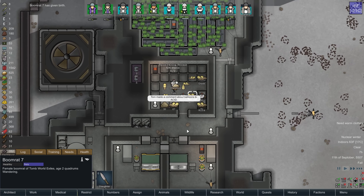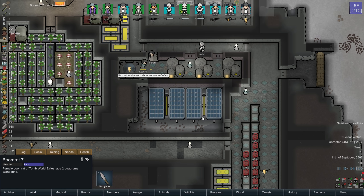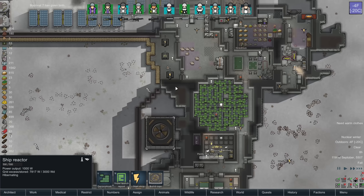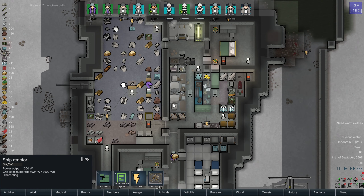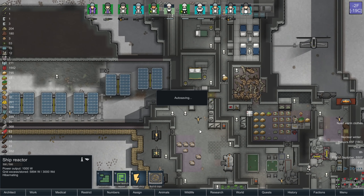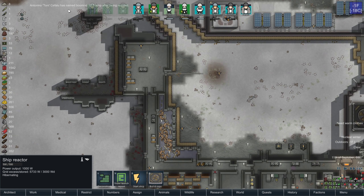We're waiting to build up the required materials in order to make war with the reactor raiders. That's going to be a few hundred uranium, a few hundred plasteel, a whole lot of steel — like a thousand steel — and then I'll feel good about it.